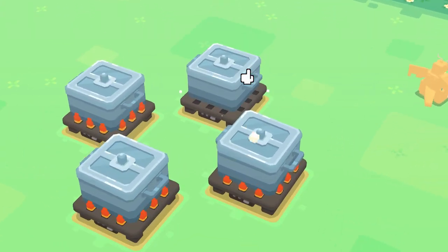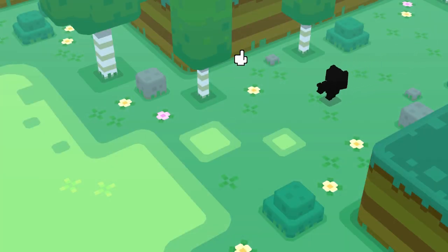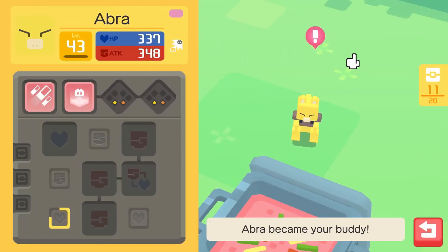It looks like we will be able to get two more runs instead of one more. Which will also give us the chance to open these last three pots. Hopefully we can get a good Abra - hopefully we can get one with good moves.